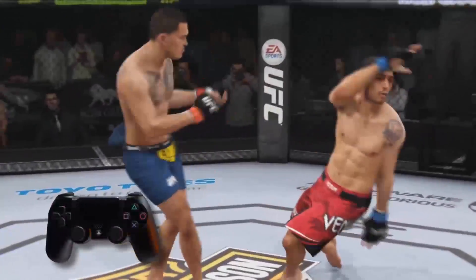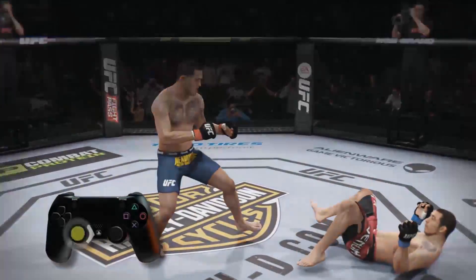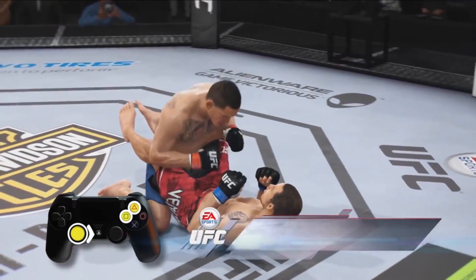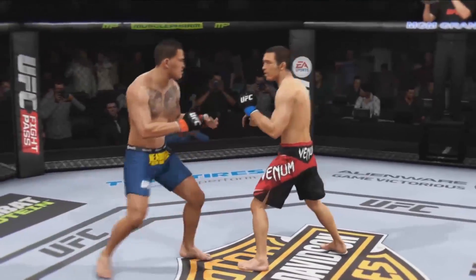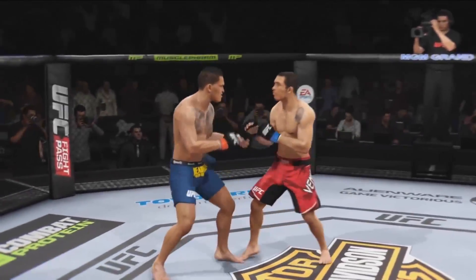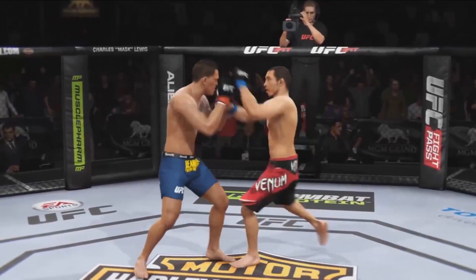If you knock your opponent down with a big blow, moving forward and pressing either punch button will take you in for the attack and let you keep dishing out punishment on the ground. Remember, different fighters have different move sets, so mess around with the modifiers and find the combos that work best for you. You'll be knocking people out in no time.